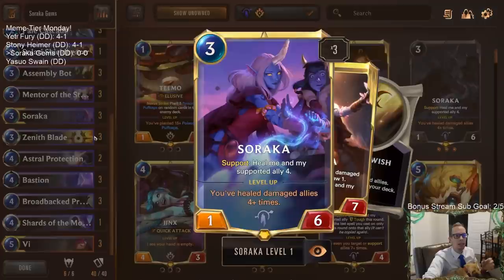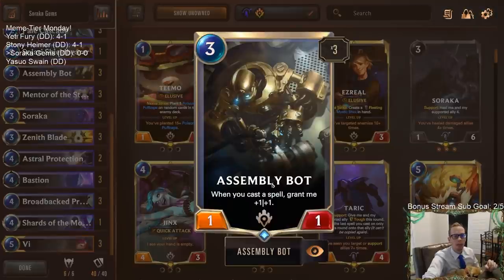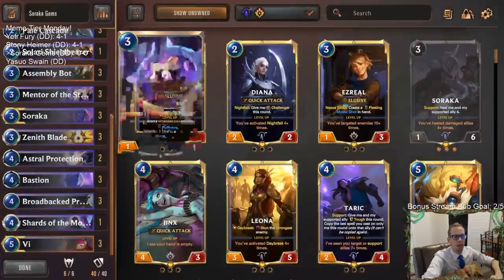The thing about Soraka is it doesn't attack for very much, and when you do attack with Soraka you want your opponent to block because you want your allies to be damaged so you have the opportunity to heal them. You need big threats because if all your units are just 2/2s, they can pretty much ignore them and not block, or block with bigger things that kill them right away. With Soraka we need really big threats that they have to block with smaller things that damage our allies, then we reheal them. That pairs well with Assembly Bot - we grow Assembly Bot really big using the gems.